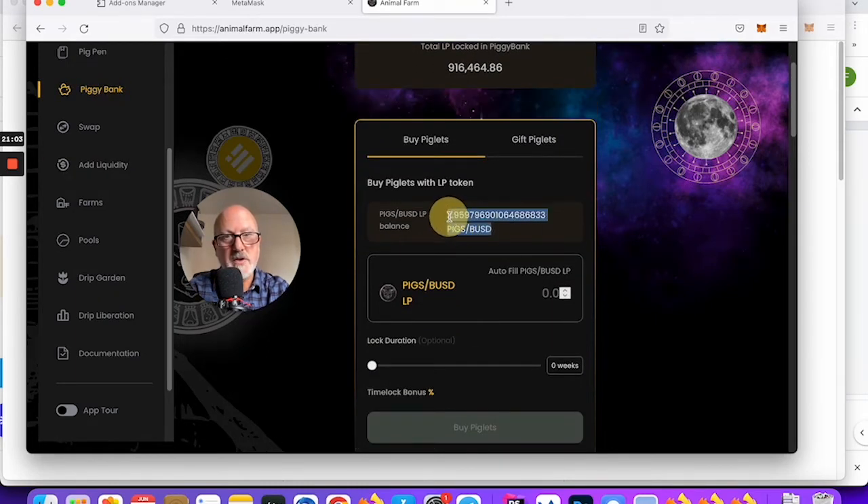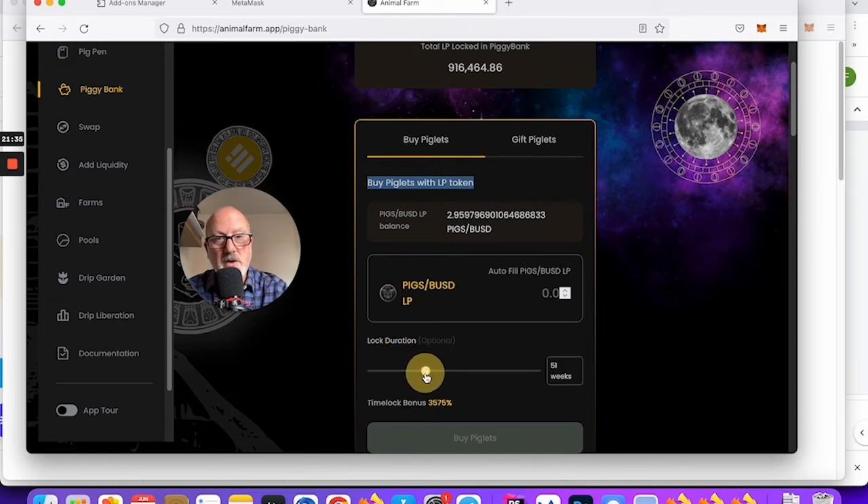I'm not going to be able to give you all the finer details of exactly how Piggy Bank works — I just wanted to show you this process and why I believe everyone should make a 50-dollar Piggy Bank stake. You don't have to lock it for three years — look at the 52-week bonus.